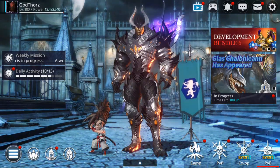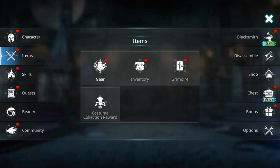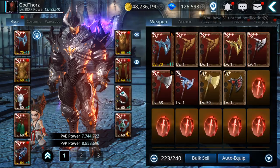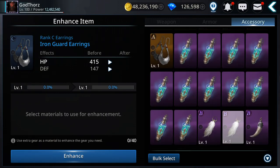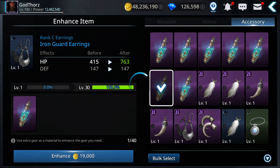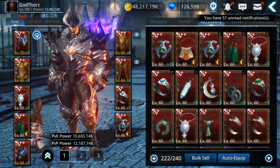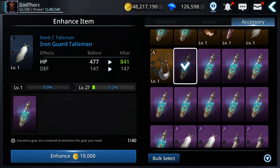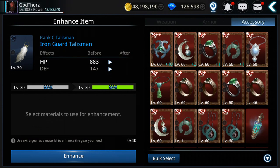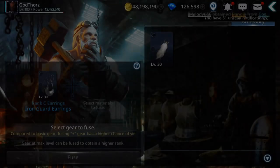Another way: if you get rank C gear and want to make it rank B, go to your gear and use rank B or rank C polishes. You need it at level 30. Fuse two level 30 rank C gear together and you get rank B. Rank B polishes are quite easy to get from Gate of the Dead. Fuse to level 30 and you get rank B.